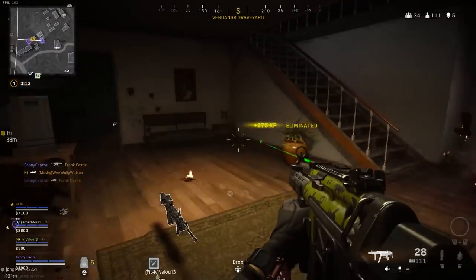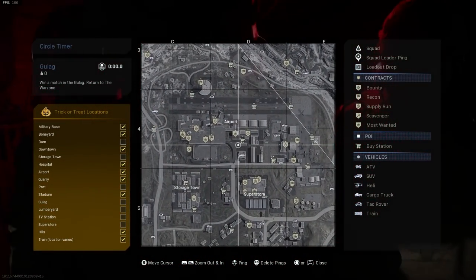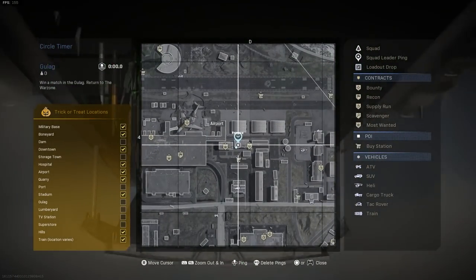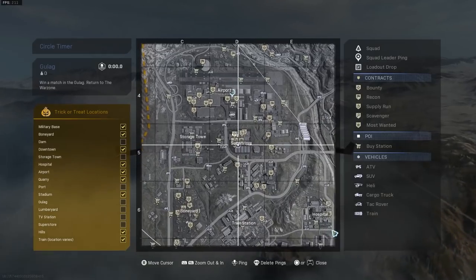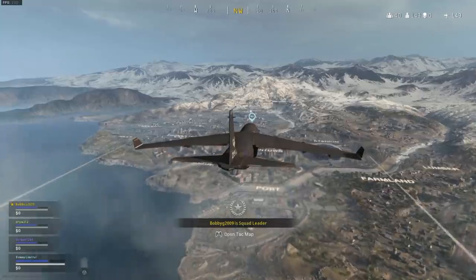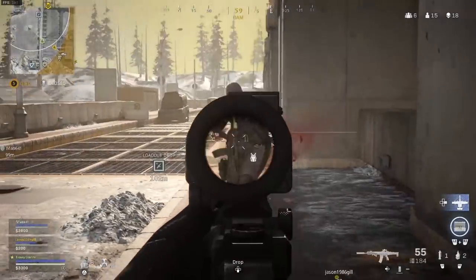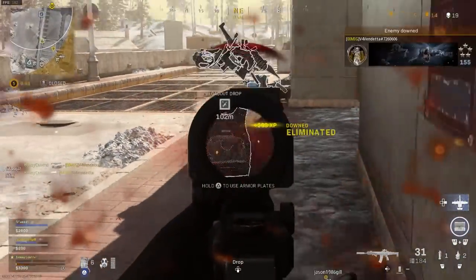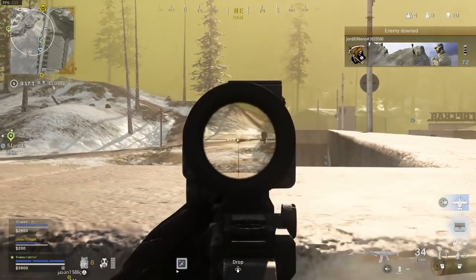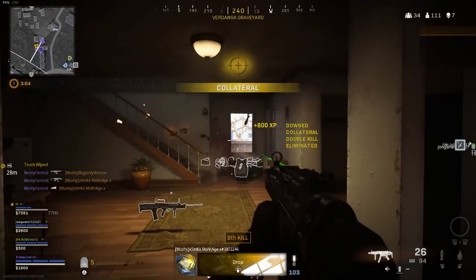One of the most important things to do well in Warzone is to check the map before you drop. Be aware of the flight path and the circle — this will help you understand where players are most likely going to be in the first zone. If I land at Airport, for example, I'll change which way I rotate depending on the circle's location. If it's more towards Boneyard, I'll head through Storage. If it's up towards Quarry, I'll go more towards River Town, ready to take out enemies pushed by the gas across the large open airfield. It'll surprise you how many kills you'll rack up if you think about this as you start a game.